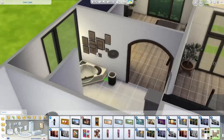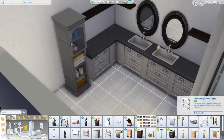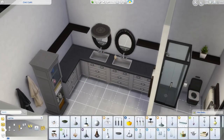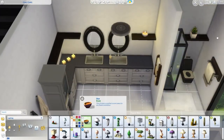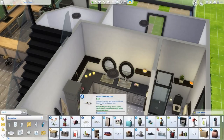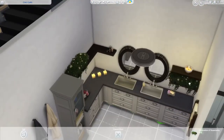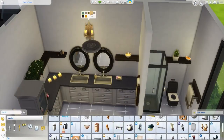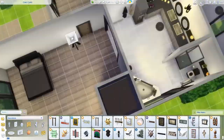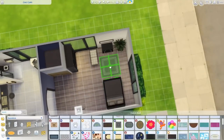I added a little tub right there. Decorations can be a little difficult — some don't fit on shelves, some don't fit on counters, and you have to use certain cheats. Like if you want to raise items up from the floor, you press the 9 key on your keyboard — not the keypad, just the regular numbers. If you want to lower it, press 0. The bracket makes it bigger. There are so many different cheats and I'll make a video if you guys want to see it.